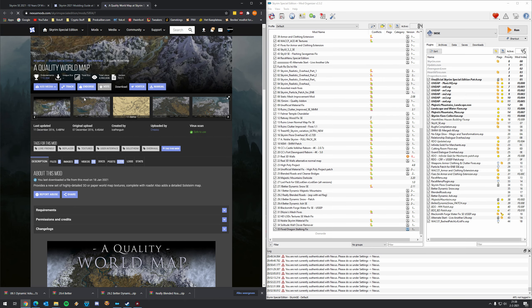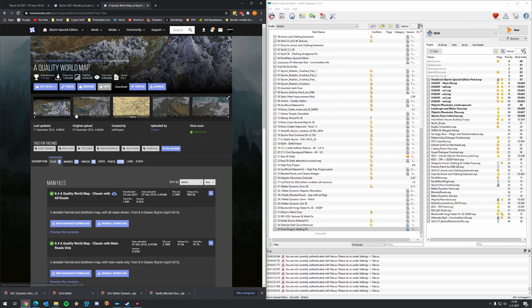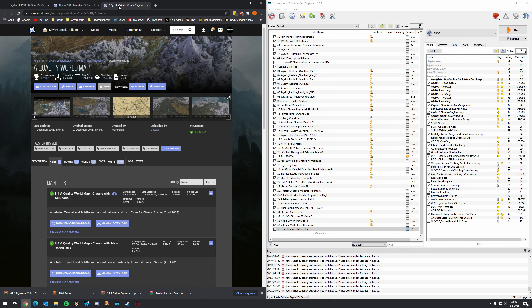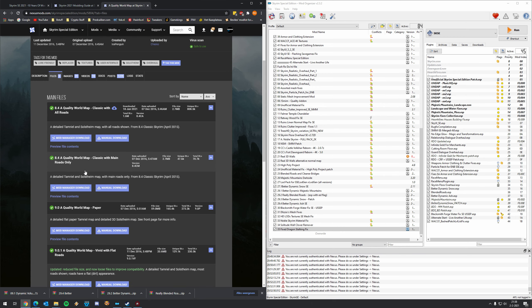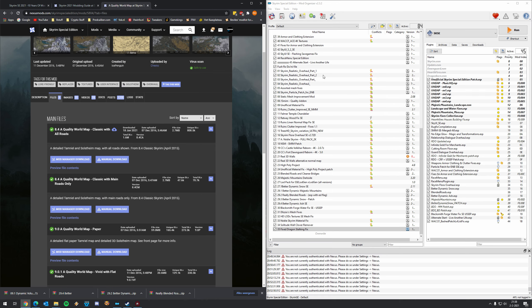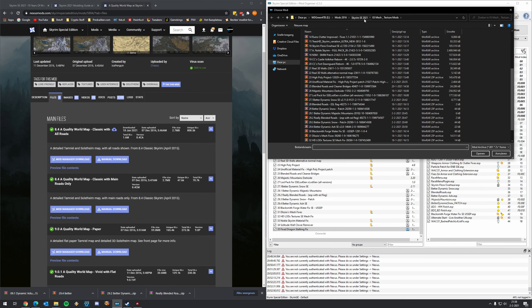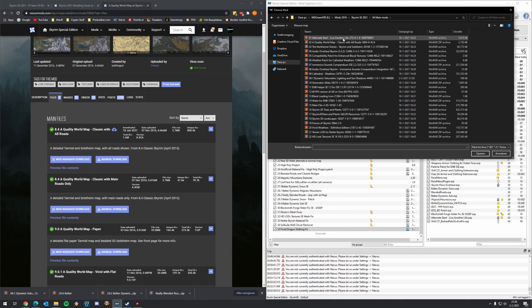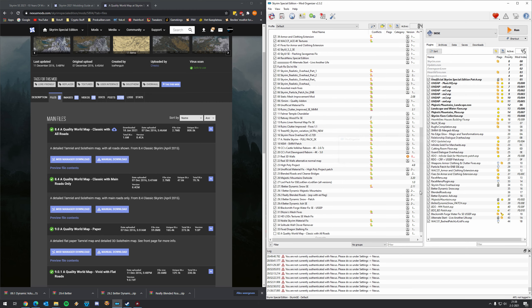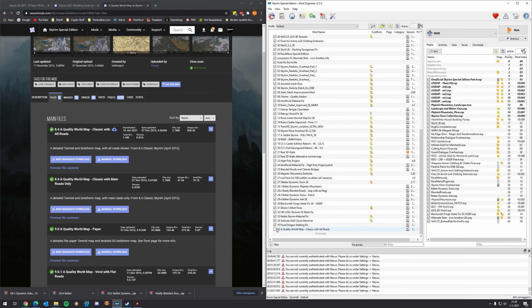Let's open up Quality World Map. Let's see if Nexus Mods is pretty fast, because it was really slow at the beginning of the evening. Let's see what the author advises us to download — it comes down to personal preference. I think it's Classic with All Roads, and that's the one I downloaded as well. So download the file, click on Manual, and then activate Quality World Map.